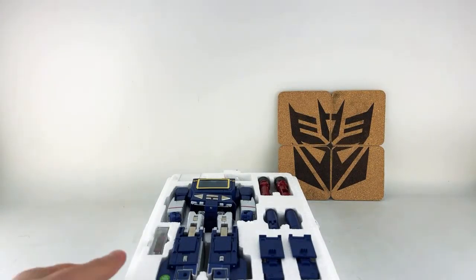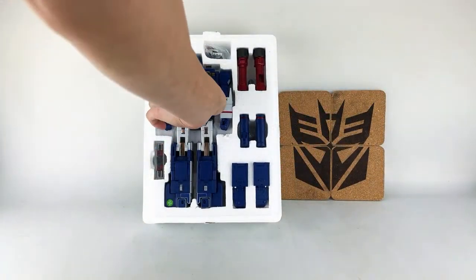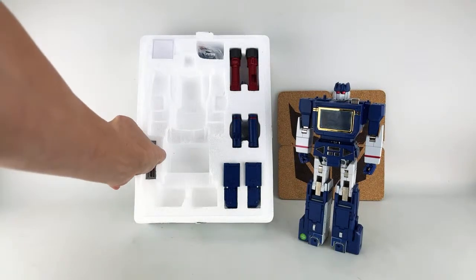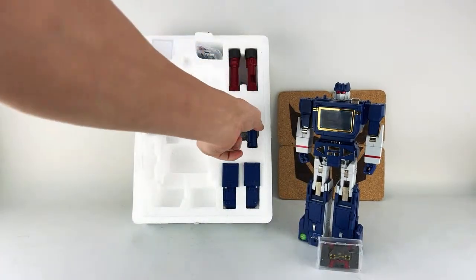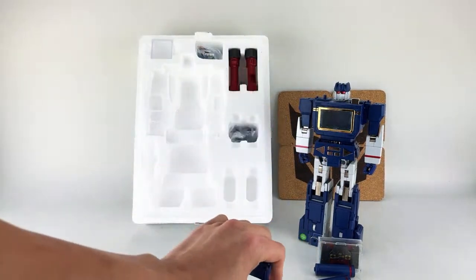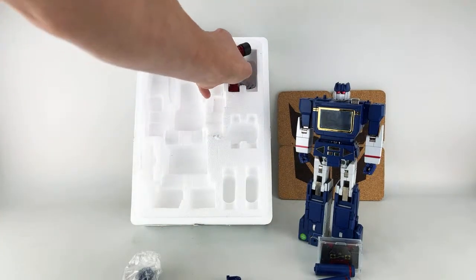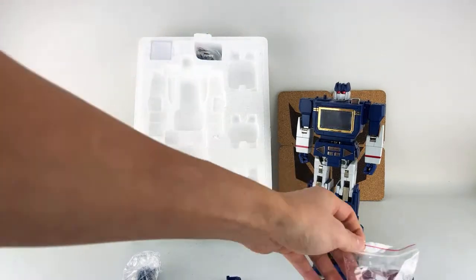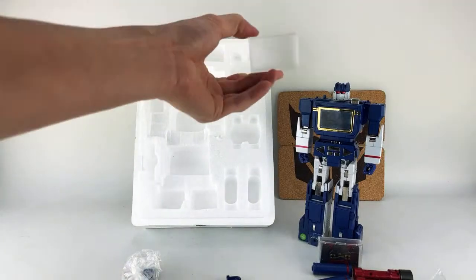We'll open it up — he comes with a decent amount of stuff. He does come in robot mode, sort of. Things are already kind of really wonky. He is kind of backwards, so we'll just take him out. He comes with his Frenzy — the red one — his shoulder cannon, his hand blaster, two leg panels, a set of toy pieces you can swap out or add on, and the earthquake piledrivers.